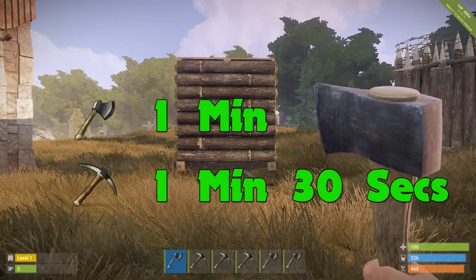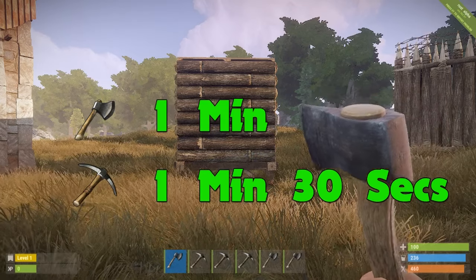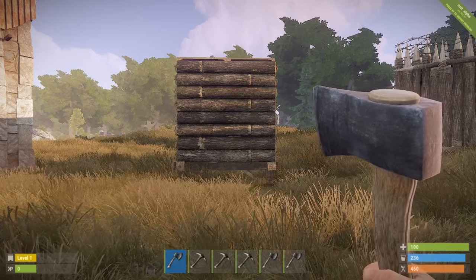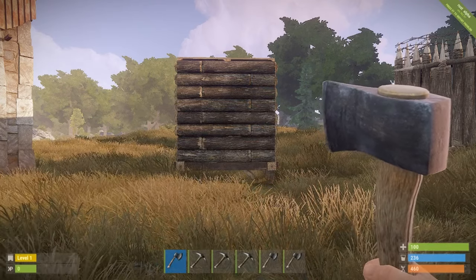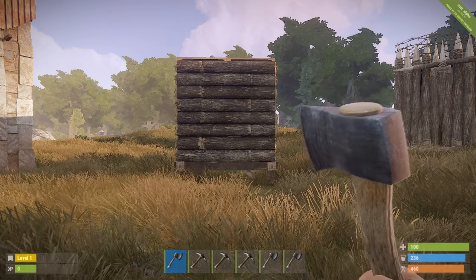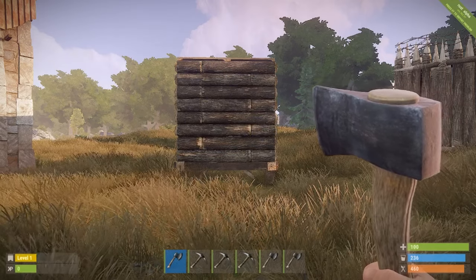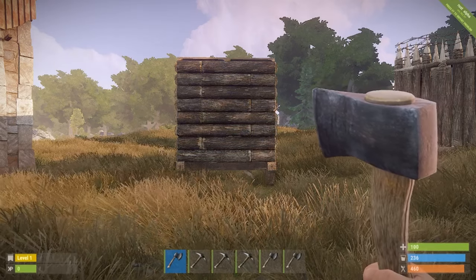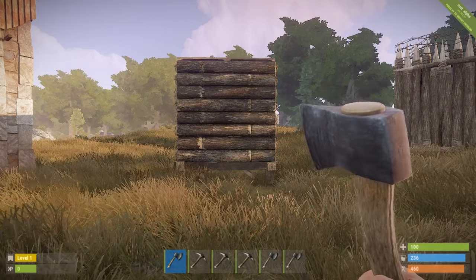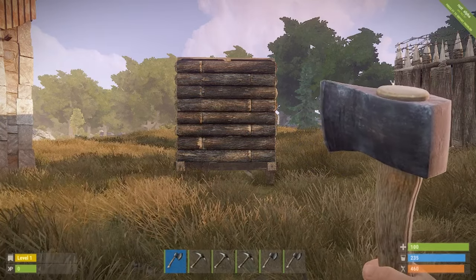The approximate timings for each one to fully use is one minute for a hatchet and one minute and 30 seconds for a pickaxe. I will go through the timings when speaking in the video but they will not be displayed on screen for each building component. Remember that when I tell you how long it will take to get through a building component, that's for one person — if you have two people it will half it, if you have four people it will be a quarter of the time.